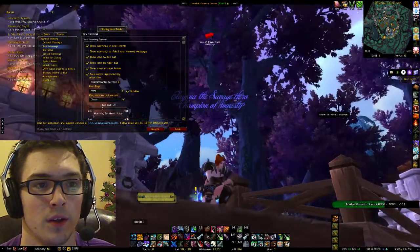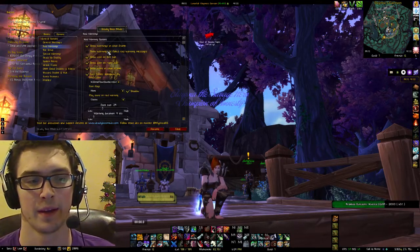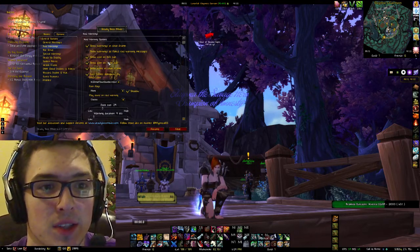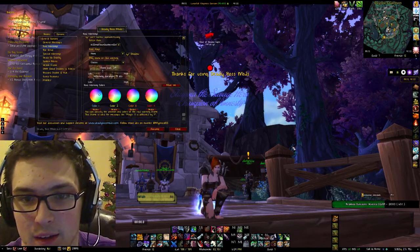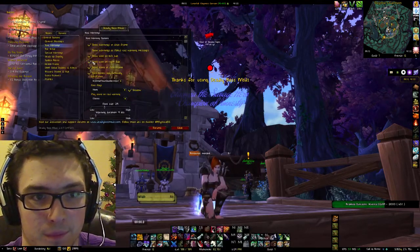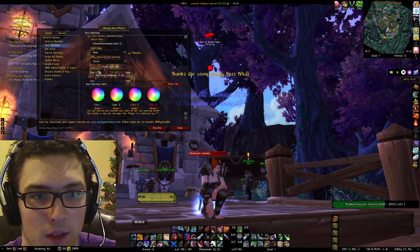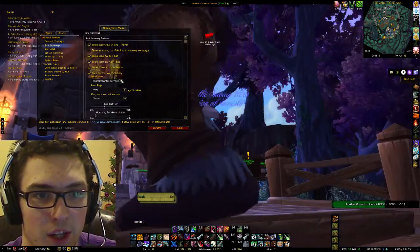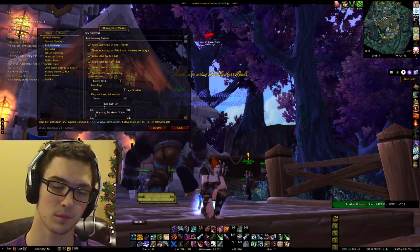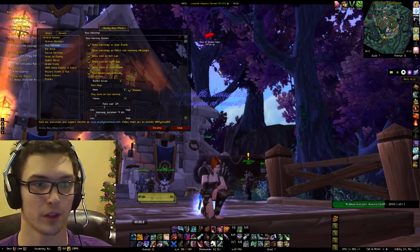Raid warnings: you can show faked raid warnings, which is going to be like a little grayish symbol — it looks weird and takes a bit to get used to, so I don't really like it. You can show the icon on the left side or the right side. If you click Move Me, it will show up over here. You can font flag it and change it to any font you currently have installed — fonts from SCADA, fonts from LVUI — basically any font that is currently installed, you can use with DBM.